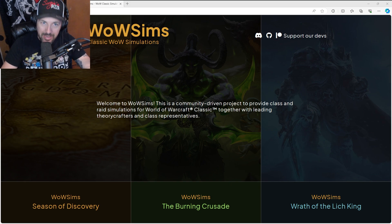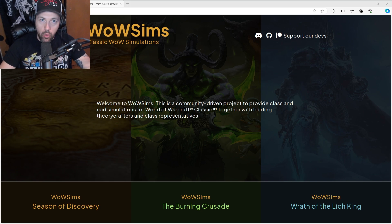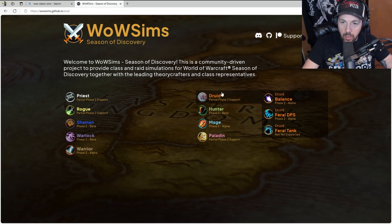Now we're heading over to wowsims.github.io. Don't worry, I have all the links to everything you're going to need down in the description below — a retail block and a Classic block. From here I'm going to click on WoW Sim Season of Discovery since I'm playing a Druid for my guild.